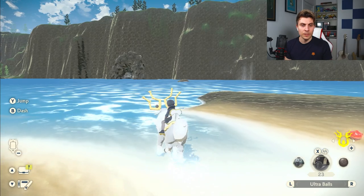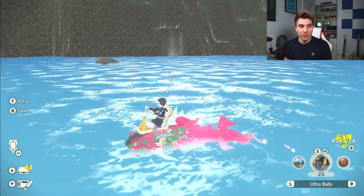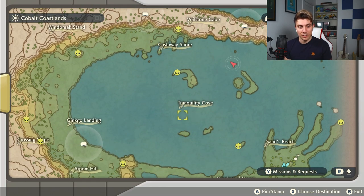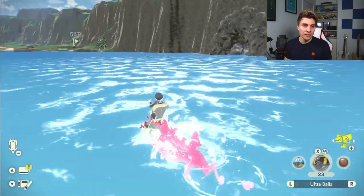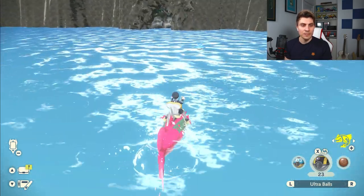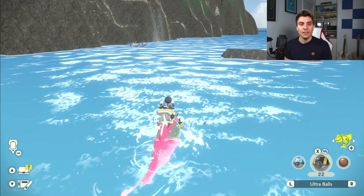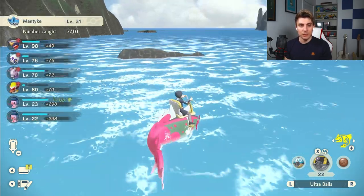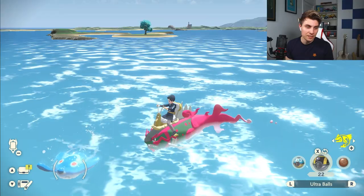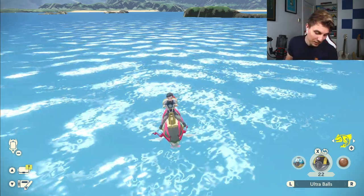The next baby Pokémon is Mantyke, which is officially classified as a baby Pokémon. On the map, anywhere in this cove you're going to find Mantyke. They're pretty easy to catch — not a super difficult baby — it's just knowing where they are. There it is, camouflaged. When they're in the air they're not too difficult. There we go — there's Mantyke. There's another one straight behind us as well, so they're really quite plentiful. They'll go underwater and then fly up again. Easy to see, easy to catch.